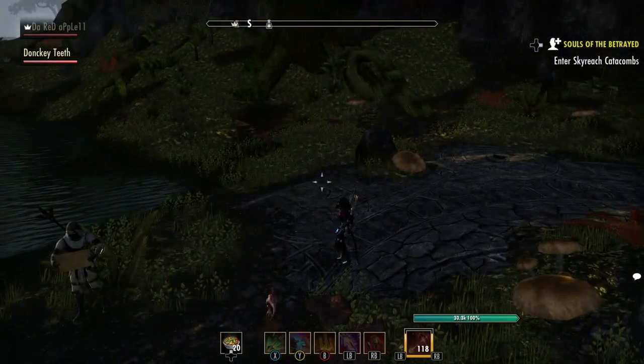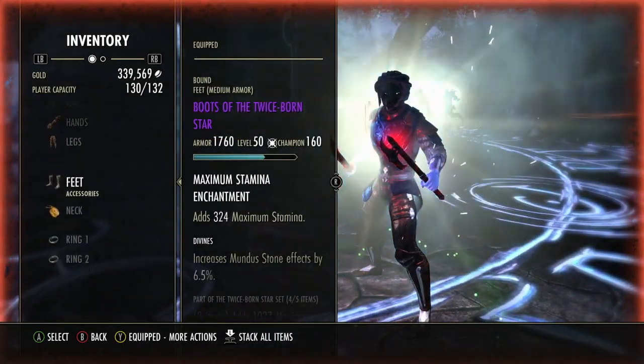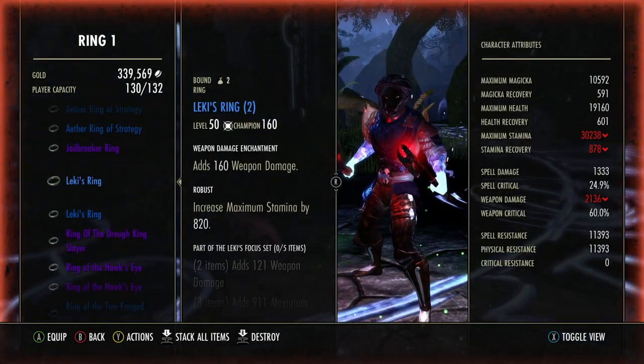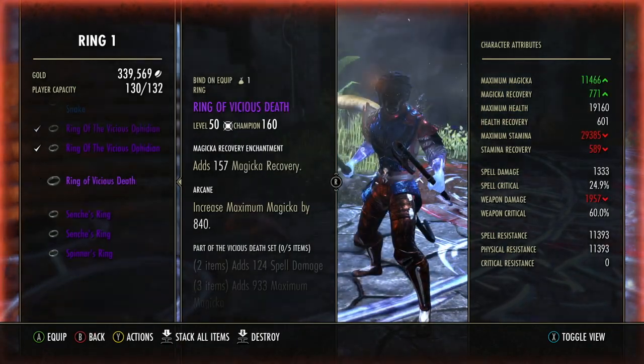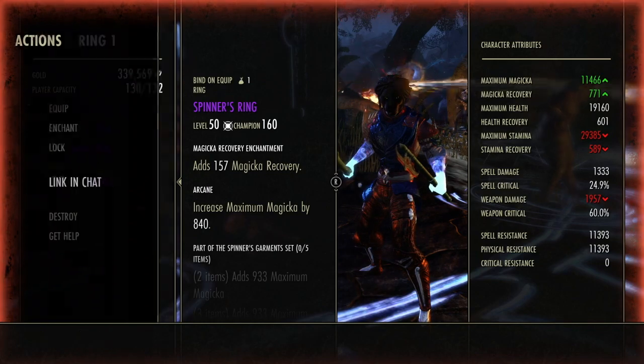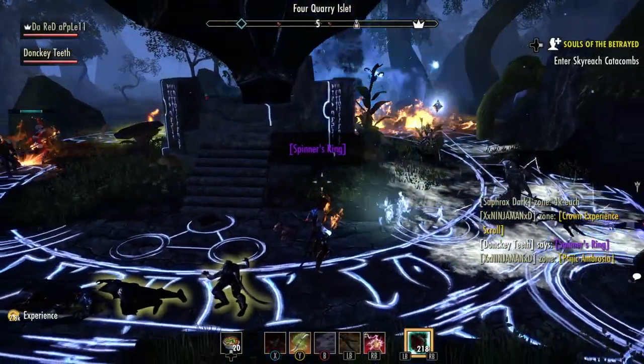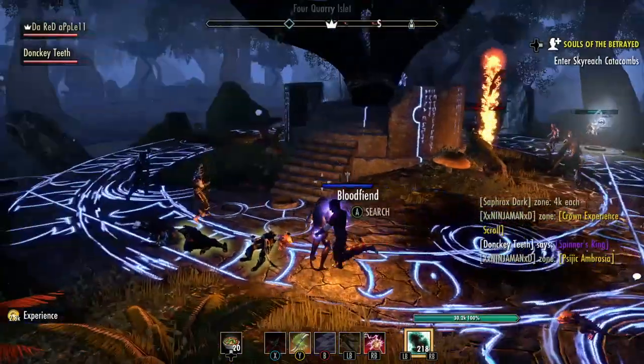Another good thing I like to do is once you get the Spinner's ring and the Spinner's necklace, if you link it in chat there might be people there who are grinding that actually want to buy it. So they might want to buy it off of you — you might be able to sell it really quick. If you just link in chat like I just did, they'll send you a whisper if they want to buy it.